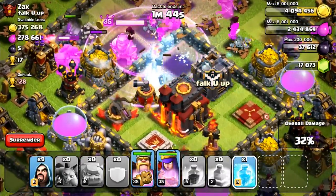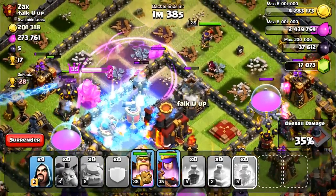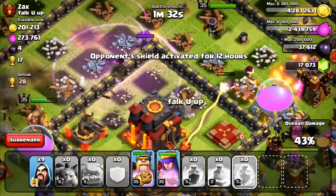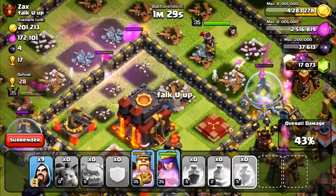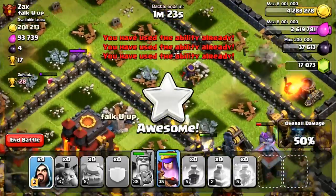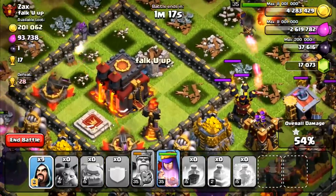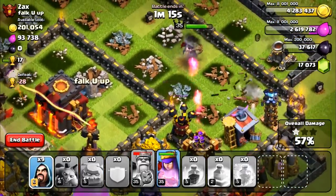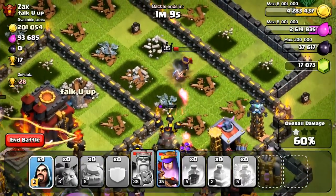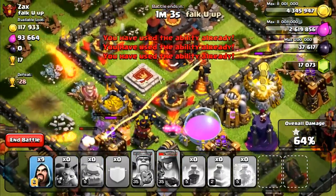I'm going to put down one more rage spell - I want my king and my wizards to do work. I might have to freeze that inferno tower again. My queen is still looking fine, they're on the inferno tower which is awesome. They could take the town hall themselves - oh no, they're not going to get it. The expo is on my king which is actually good. That one wizard might grab the town hall. Wait - I still have nine wizards! I did not put down nine wizards. My queen's not going to go for that town hall.